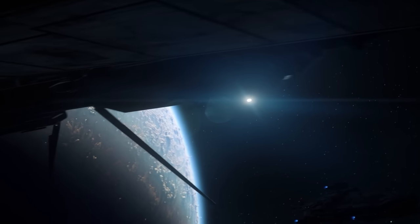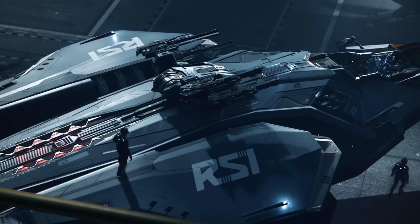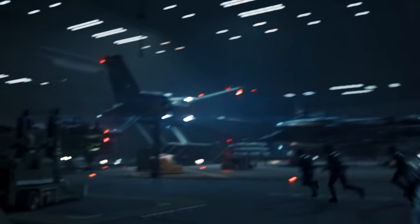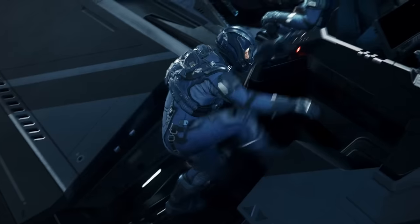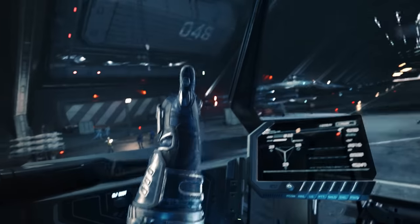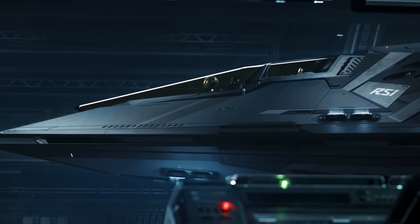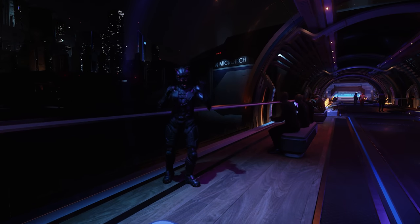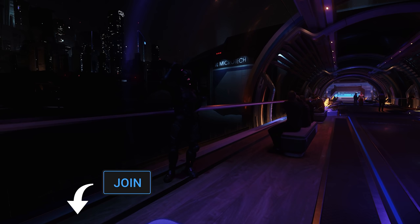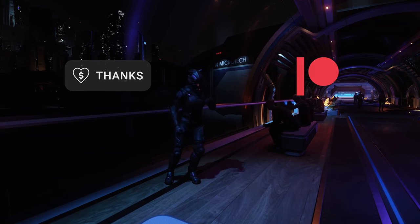Every month we have a ship giveaway. For June, we're giving away the newly released RSI Scorpius Heavy Fighter. This is a two-seater X-Wing styled ship with a powerful loadout and a turret that can move from the top to the bottom of the ship, giving it a much better range of firing arcs. To be in for a chance of winning, comment on any of my videos made during this month — more details in the description below. Please also consider supporting the channel by becoming a member with the join button, or becoming a Patreon, or even donating with the thanks button.